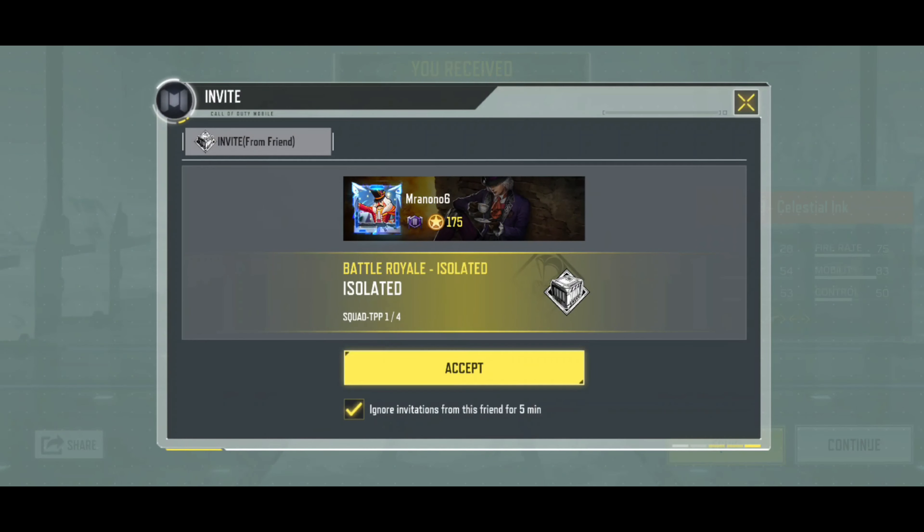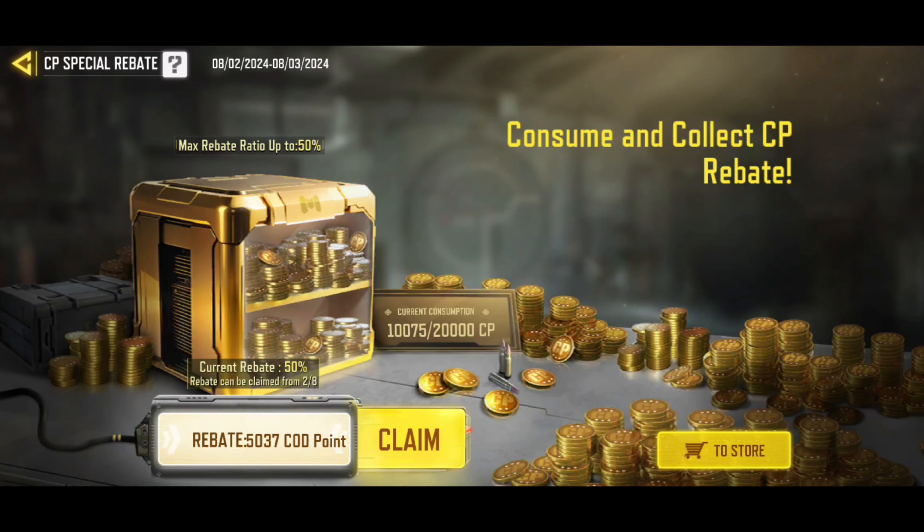Now the thing we're interested in is that now we've unlocked this bad boy — oh, part two unlocked, yes. Part two is the bit where you need to buy the upgrade cards, obviously. But what I just want to see is how much of a rebate I've got going on here. So now you can see I've paid 10,075 CP. That's how much it cost me to get the Mythic Gun — 10,075. But it's saying I can get 5,037 of that CP back, meaning I've only paid 5,037 COD points.